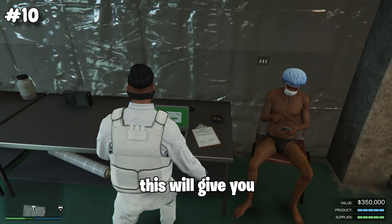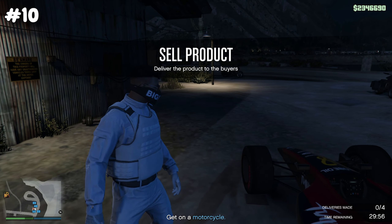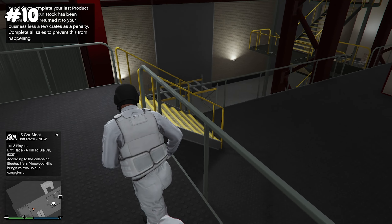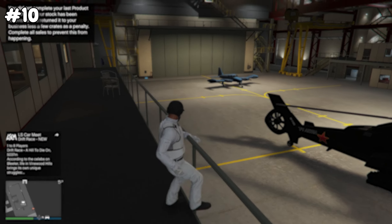The white lockup gives the highest income out of all the MC businesses. You still get multiple vehicles during sell missions, but they are way simpler, which allows you to complete them all solo.